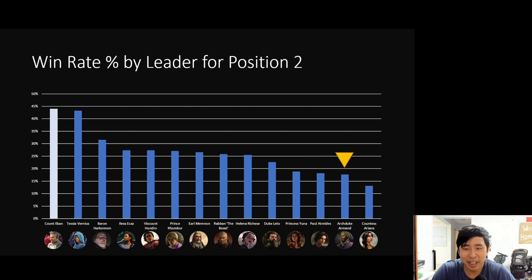Amani Cares is doing very poorly in second position — if he's left to second, the Imperium bro is probably bad, and getting enough Solari for Sword Master with good timing is very tough. You also get blocked on Mentat a lot in rounds three and four without Sword Master. Across the board, as long as you're not playing Leto, Yuna, Paul, Ikas, or Ariana, most leaders are playable from second position — and even Leto sits at a 22% win rate, so second position is still fairly strong.